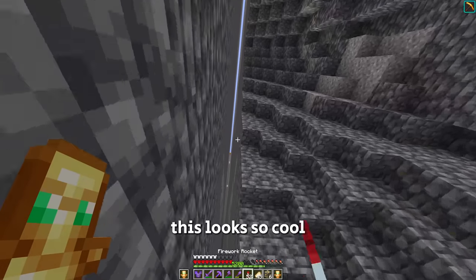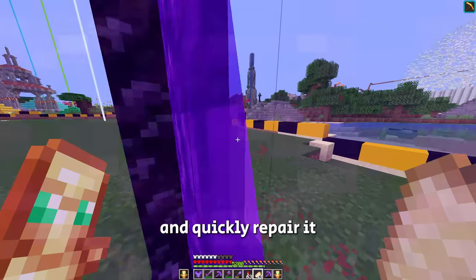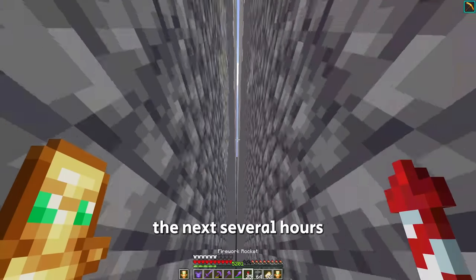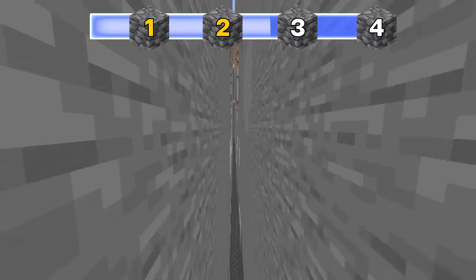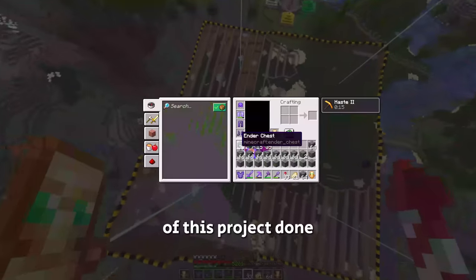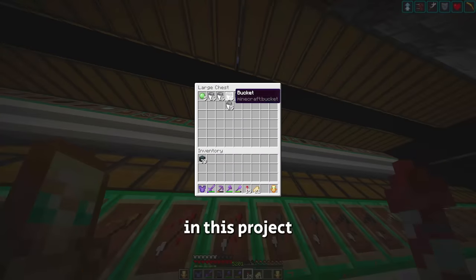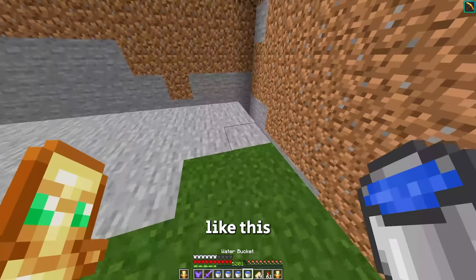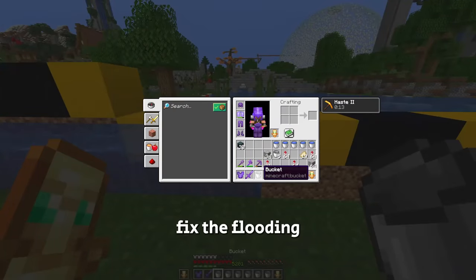Dude, this looks so cool. The second side is pretty much the same deal, but my pick is kind of low, so let's go quickly repair it. I then spent the next several hours mining out the second, third, and fourth trenches. And there we go — that's the first step of this project done. Now the next step to make these walls completely flat is to flood water down the trenches. Placing water every other block somehow fixed the flooding.